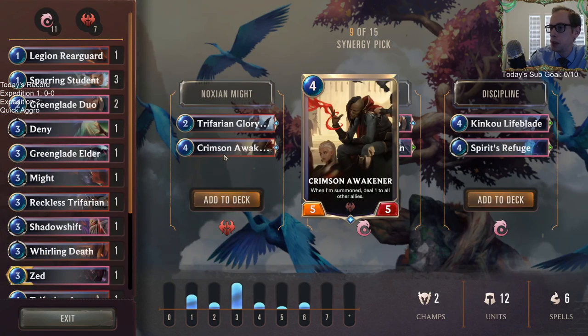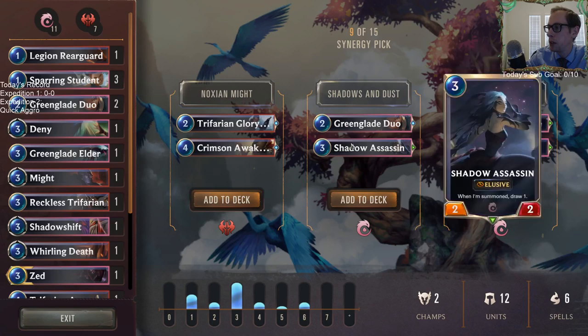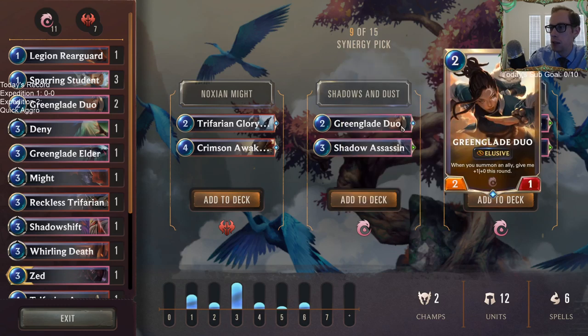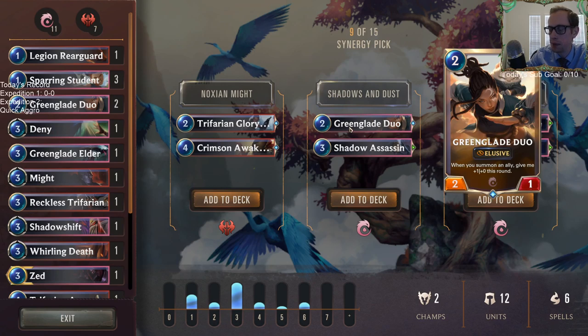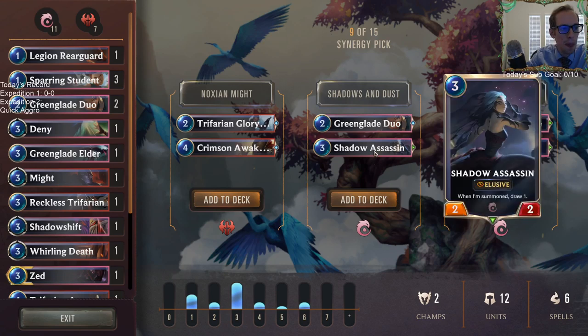We also see Spirit's Refuge — burst, grant an ally barrier and lifesteal. I'm a sucker for the Green Glade Duo. The middle option has good card draw, and the right has good four-mana cards. Shadow Assassin is getting votes. Everyone's voting for the middle. Now we can go for some power — a six-mana six-six that stuns the weakest enemy at start of round, or a five-mana five-six Fearsome.